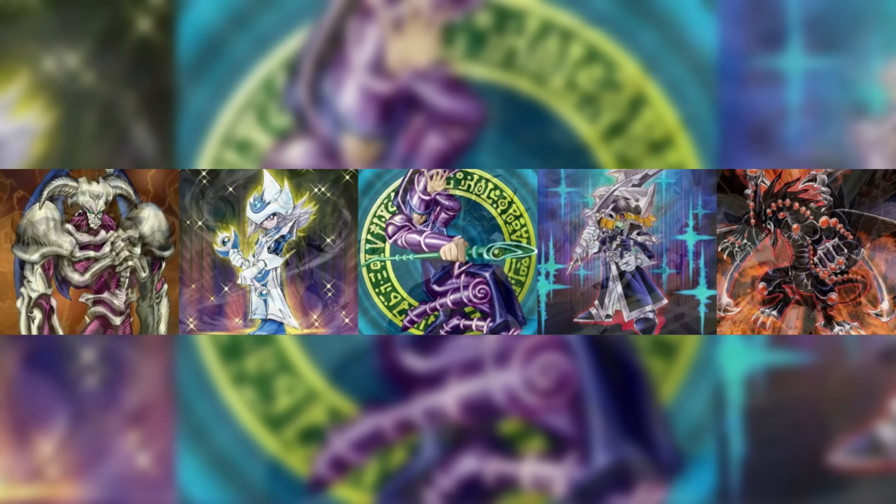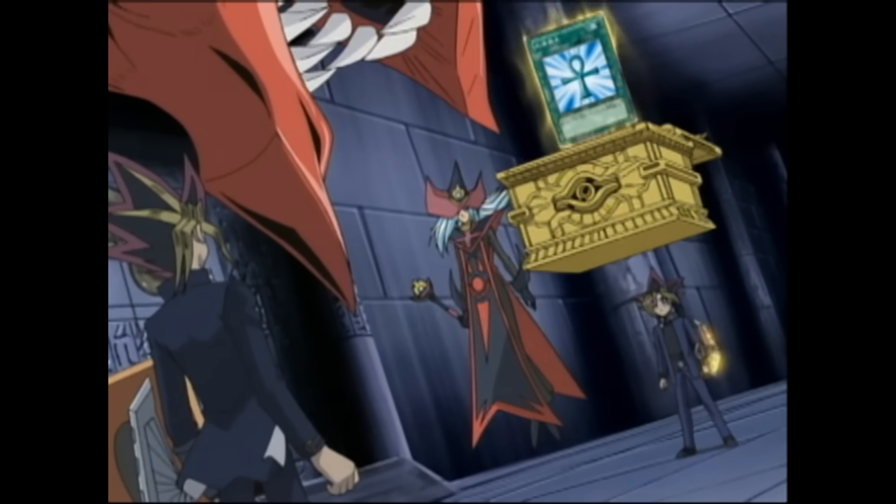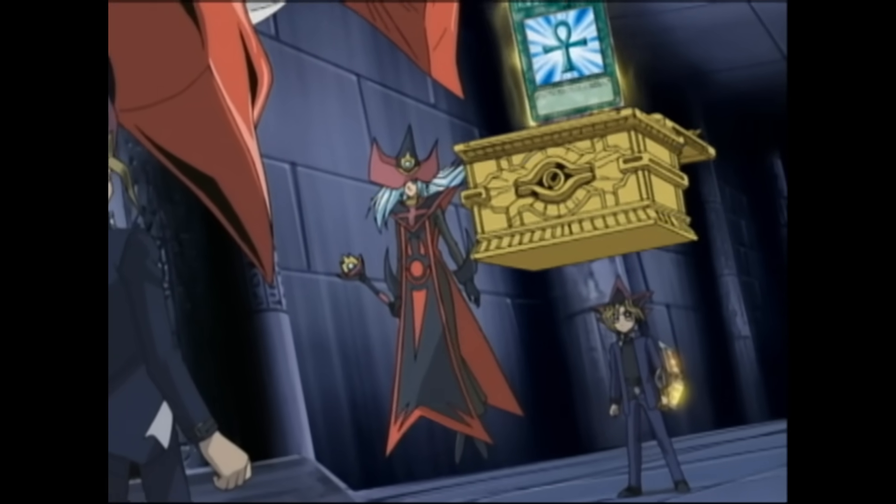This is also referenced in the Dark Side of Dimensions duel — Yugi gives the Pharaoh Monster Reborn as a reference to say he's not bringing the Pharaoh back, since in the manga Kaiba never witnessed the final duel so they never got closure. As for the other iconic Yugi cards that have been transformed into Shining versions of themselves, identifiable by their new golden accented designs and shiny sparkles in the background, we have a lot of new effects to go over.